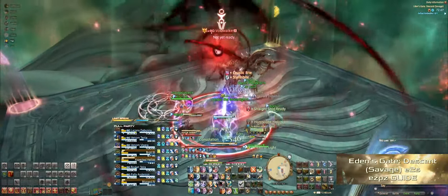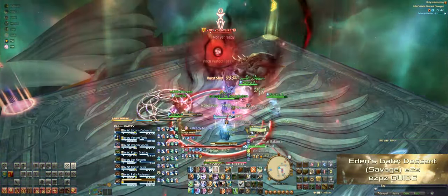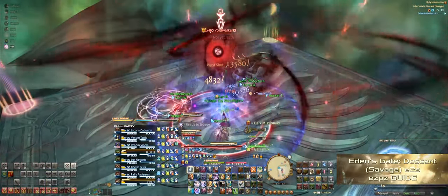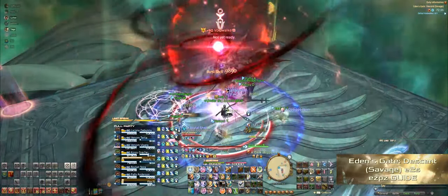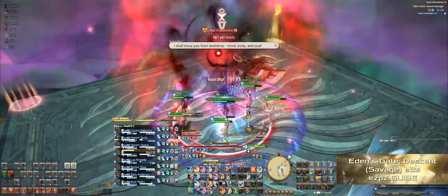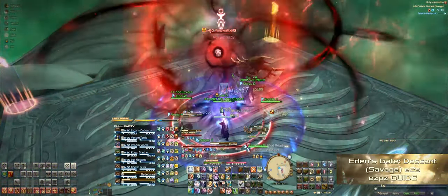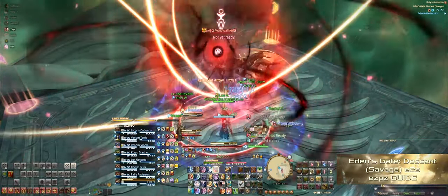I personally like to call this fight passive-aggressive, because on the one hand you have to dodge these mechanics really quickly and instantaneously, but at the same time she casts Spell in Waiting on everyone and you have to be a little bit patient. So it's a very cool blend of being action-oriented and fast-paced, while at the same time you have to wait and hold your ground. Stay calm.